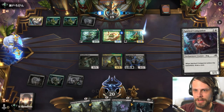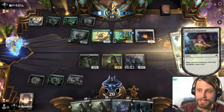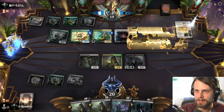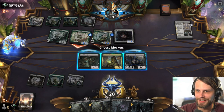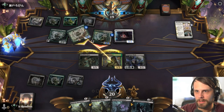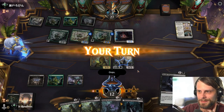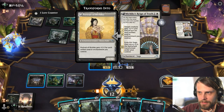This Bant enchantments list is going to be very difficult for us to deal with. A Meat Hook would be great, but the reality is they're already out of range with some of what they've got on field. They've got an 8/8 — I think we want to block like this. I'd like to be able to kill the Generous Visitor. I accidentally misclicked — I meant to minus-one the Generous Visitor so it would have killed it, which would have been very helpful.